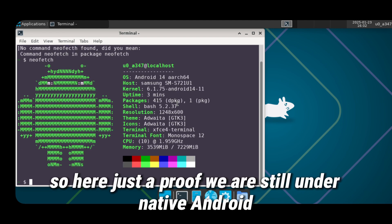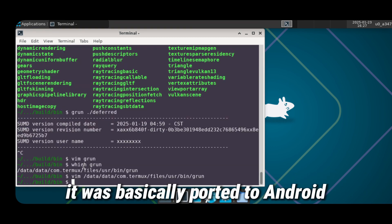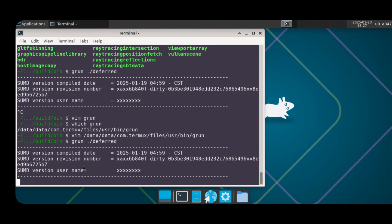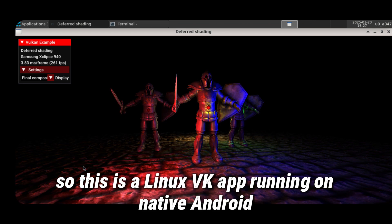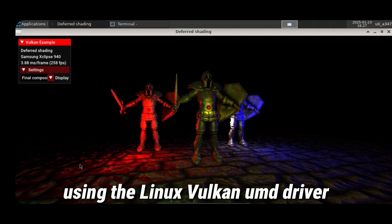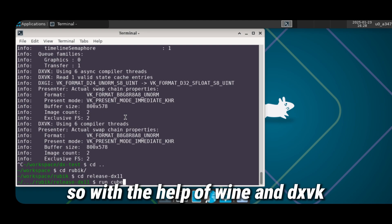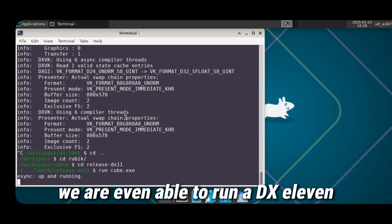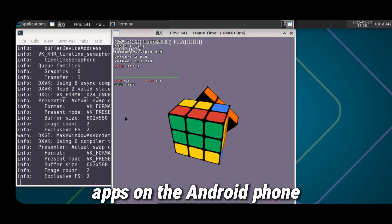Here is proof that we are still under native Android. Although the desktop environment looks like Linux, it is basically ported to Android. This is a Linux Vulkan app running on native Android using the Linux Vulkan UMD driver. With the help of Wine and DXVK, we are even able to run DX11 apps on the Android phone.